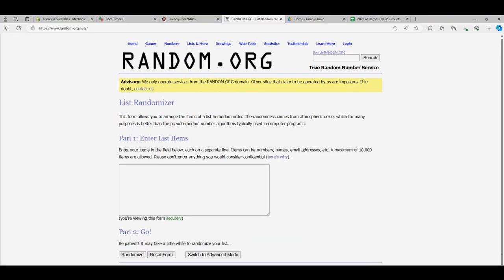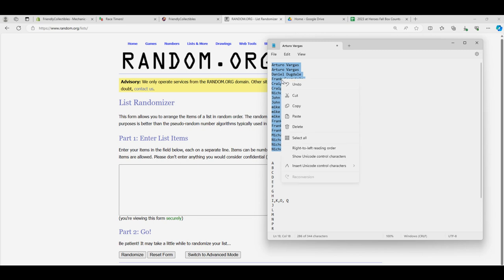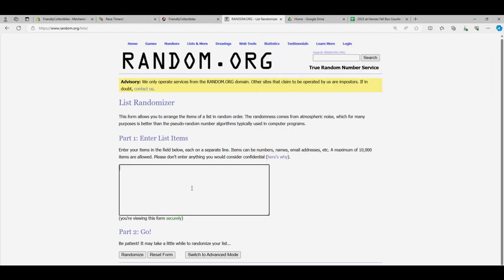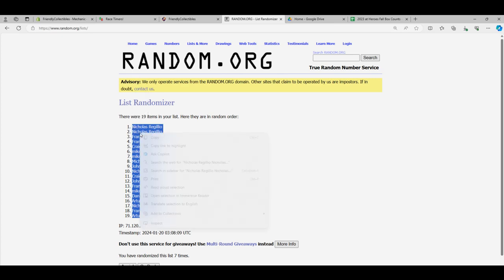Then we're gonna do the same thing with the owner names — Nicholas R all the way up to Arturo — and put them through the randomizer seven times. Here we go: one, two, three, four, five, six, and lucky number seven. AV, you're at the bottom; Nicholas R, you are at the top.